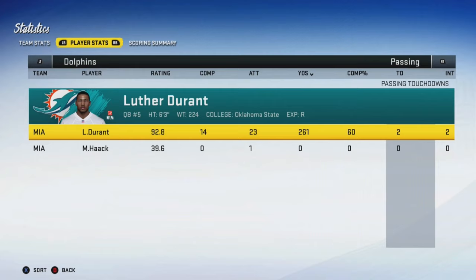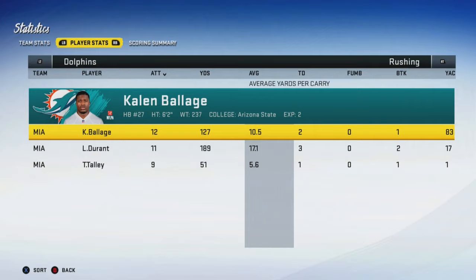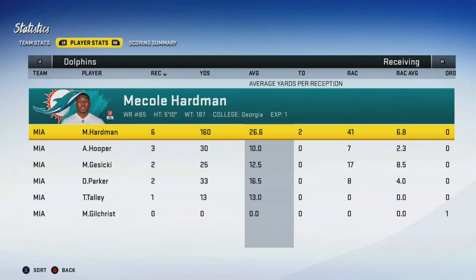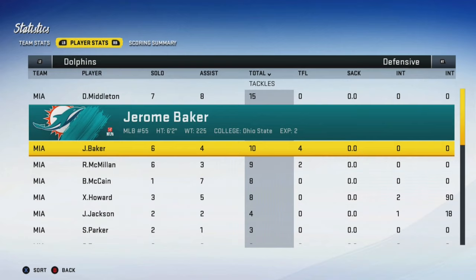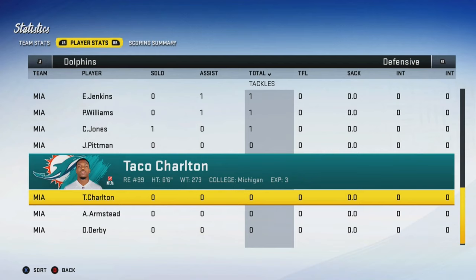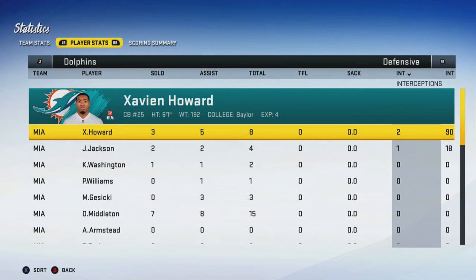Here are the final stats: Calen Belage had a really good game. Luther Durant actually led us in rushing yards and I'm pretty sure he's going to win AFC Offensive Player of the Week. Meko Hardman had two touchdowns but besides that we really didn't pass to basically anybody else. Doug Middleton had 15 tackles, Jerome Baker had 10, and almost everybody had a tackle — even rookie Devon Derby. Three interceptions, one a pick six, and a forced fumble by Jerome Baker in the first quarter.